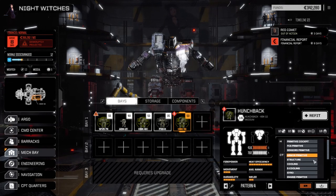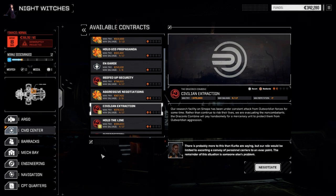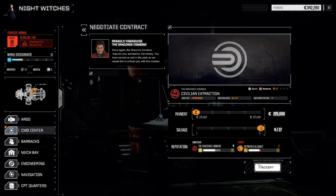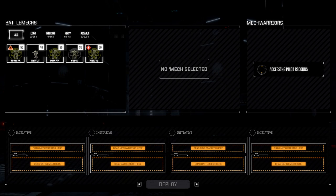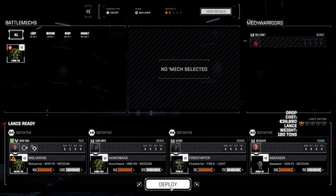That's pretty much all we can do with the primitive Hunchback, but at least we have it as an extra mech. Today we're going to the command center and taking an escort mission - a civilian extraction, one and a half skulls, 417 salvage. We're a little bit behind financially but I'm thinking we just go full salvage on this one. We should be able to make the financial report since we're only 20 grand behind. We'll deploy with Satori while Red is out.